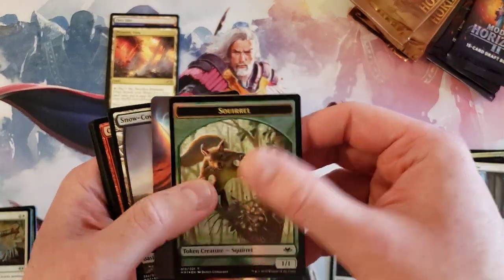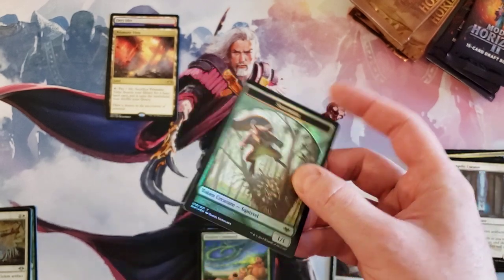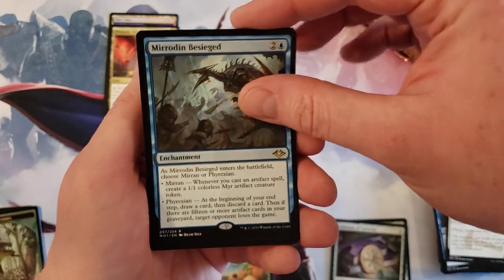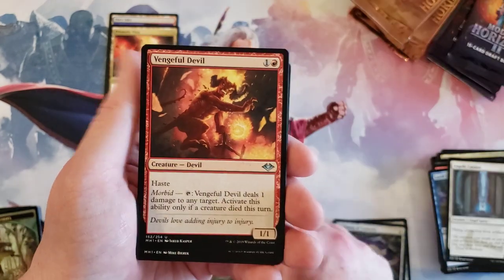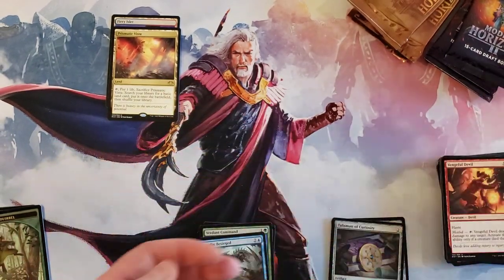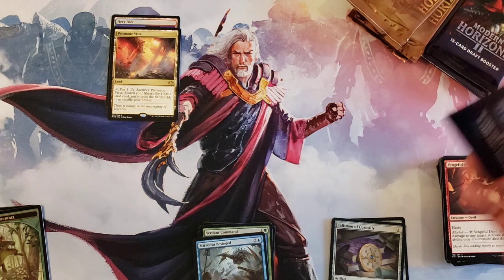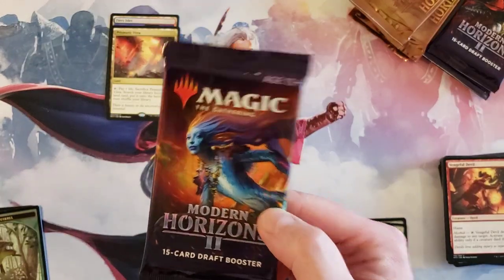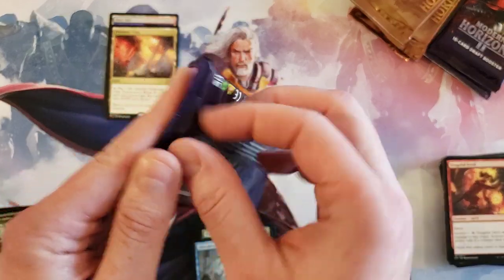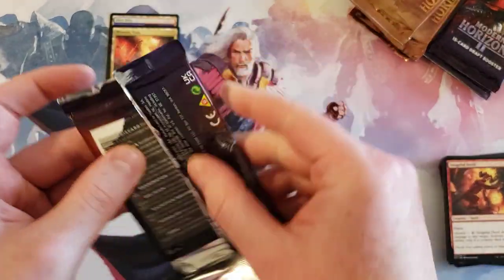We got a foil Squirrel token — that's actually kind of cool. Snow-covered Swamp and Meridan Besieged — nothing there. Modern Horizons 2, come on, you've been amazing as a set, don't get shown up by your older brother. Come on!